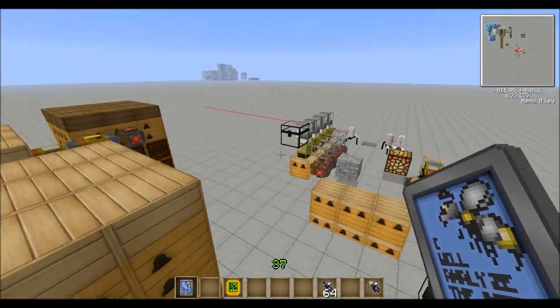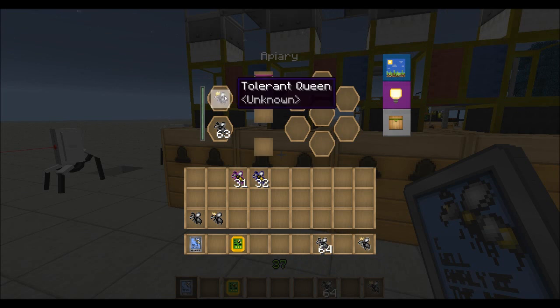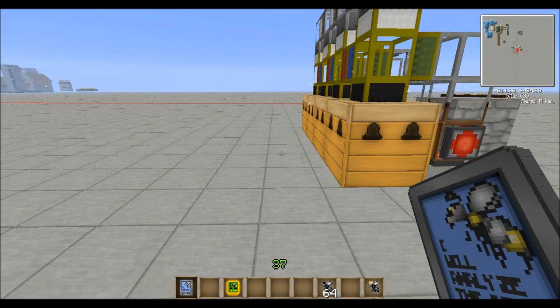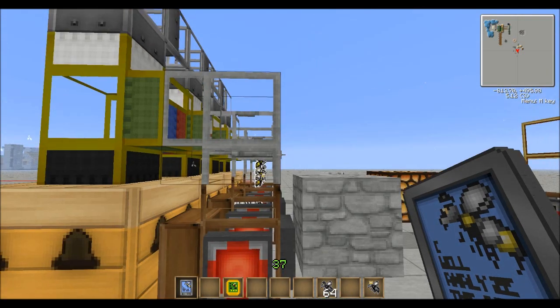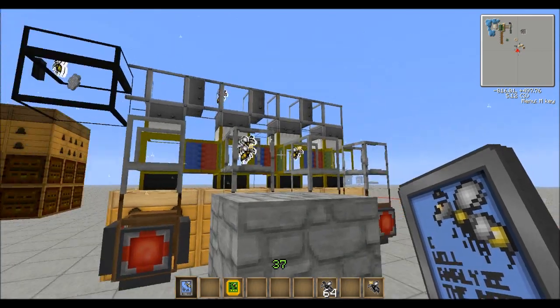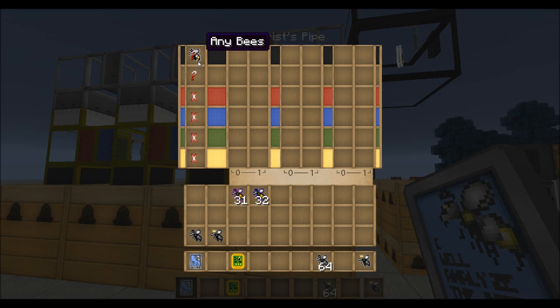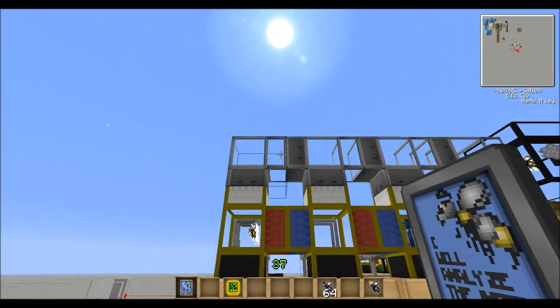Then you take those — now that they're making more babies — and put them in here. Something like this: just an apiary with an auto-arch gate, some stone pipe, cobblestone alternating so they don't connect, and an apiary pipe with any bees going down and anything going up into the pipe above.